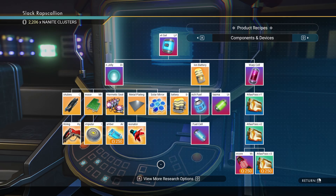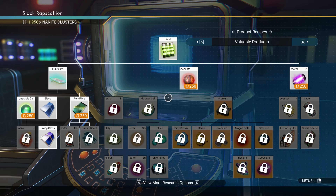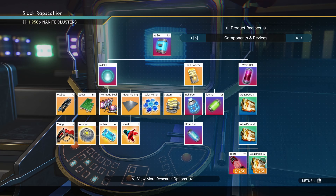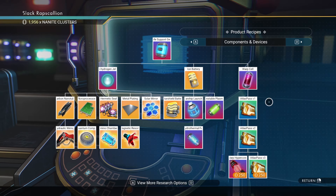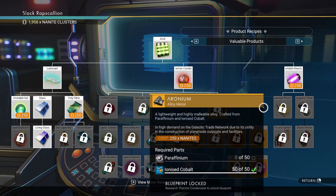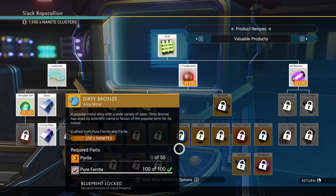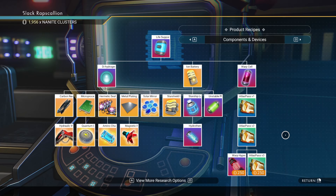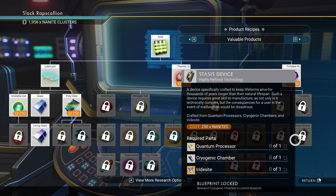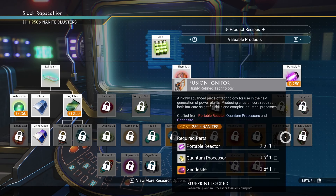Anything here that we need? Any matter base fuel, starship hyperdrives - okay but we get those already. We could get the Atlas pass. Is the Atlas pass the same way where you only keep the highest one and it covers the lower levels? I imagine if you get the third one that covers all three doors.